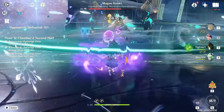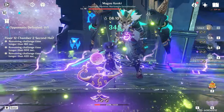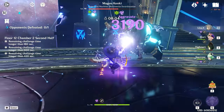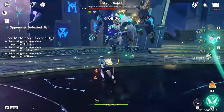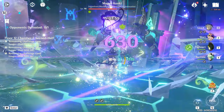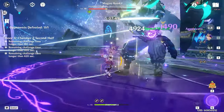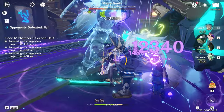One of Nahida's passives is an EM share when she uses her ultimate — whoever has the most EM in the team will share 20% of their EM to whoever is on the field. Because you're bringing someone like Sucrose, who's generally built to have tons of EM, that should be quite a big EM bonus to whoever is on the field. Sucrose built with full EM Sac Frags, for example, should be able to give around 200 EM to, let's say, Hyperbloom Driver Lisa. This also means you don't necessarily have to build a huge amount of EM on Nahida.